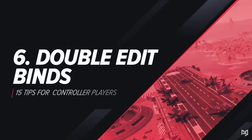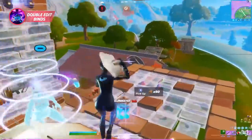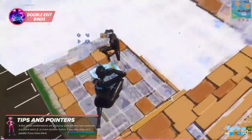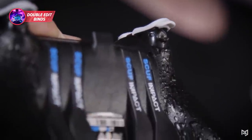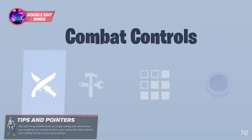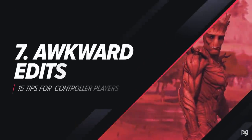We strongly recommend setting up double edit binds on controller so you can edit as fast as possible. A few good combinations are pressing your left and right joysticks, a joystick and L2, or another button if you play claw or have paddles. You can set up double binds by setting one edit bind in your building and combat sections and the other in your editing section in your bind settings.